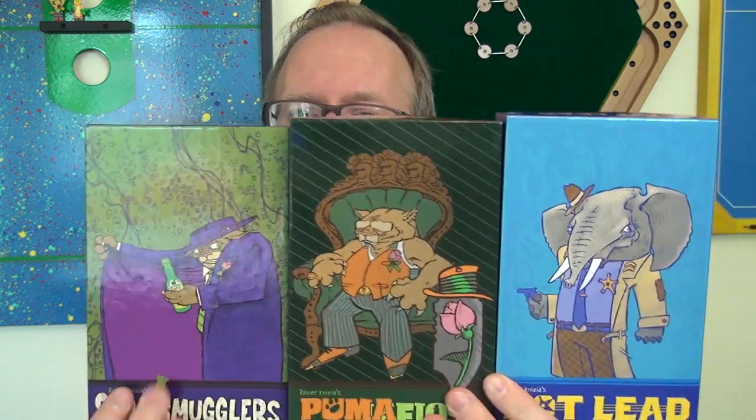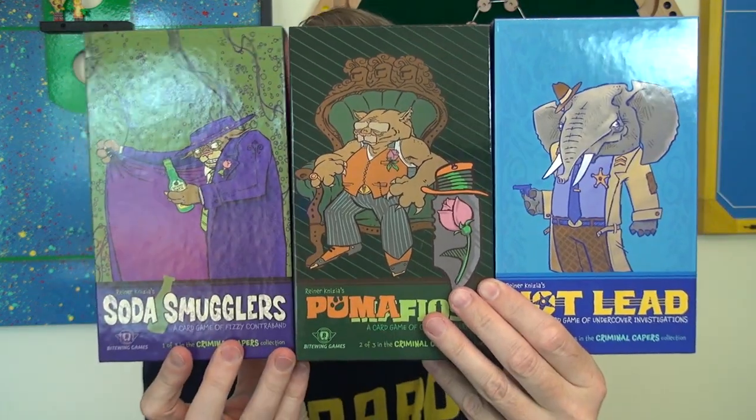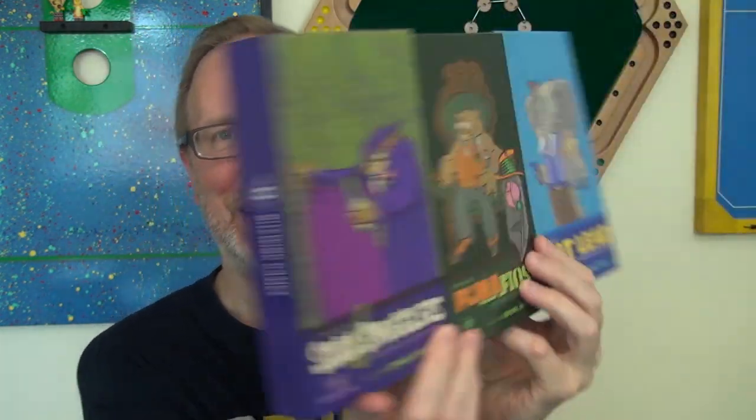Whether you get stuck with a fourth card of a color and have to ditch it — it's all just quick playing. Play it for laughs. That's a quick overview of these three titles from new U.S. publisher Bytewing Games, which won't have this artwork on the back when actually published. But it gives you an overview of how things work if you're curious about this Knizia trio.